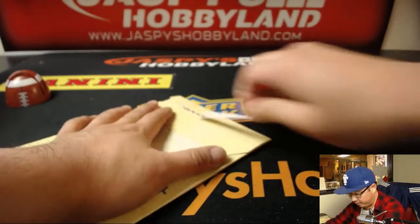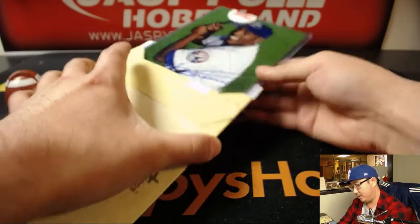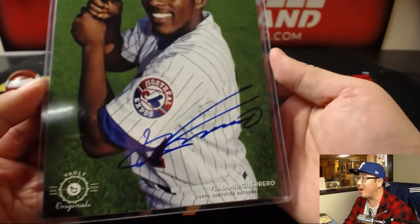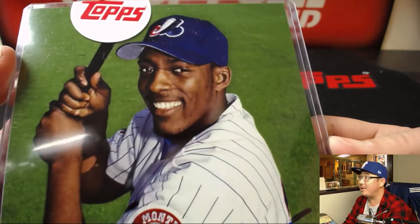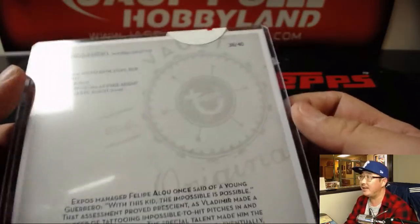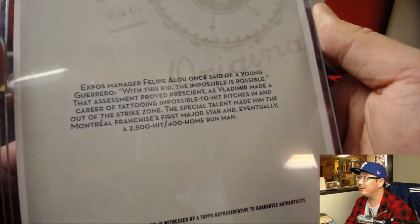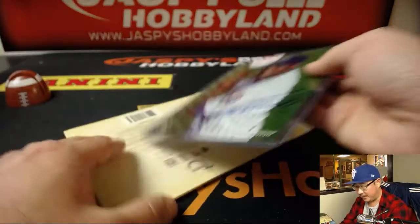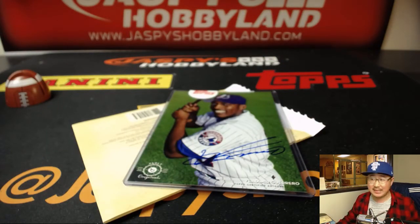And here's the last one of the case — we've got more in the store. Vladimir Guerrero. You don't see Vladimir Guerrero very often. Look how young he looks in his Expos gear. Nice autograph. His son is in the Blue Jays organization now. 38 out of 40 on Vlad. And letter V — Diane with another one. Vladimir Guerrero. She has V.